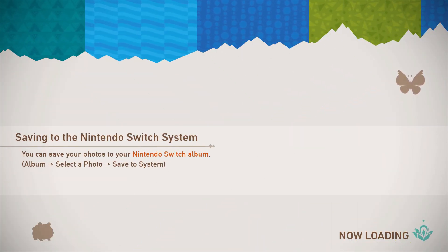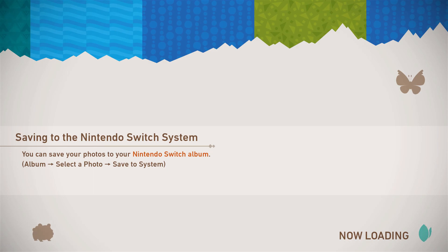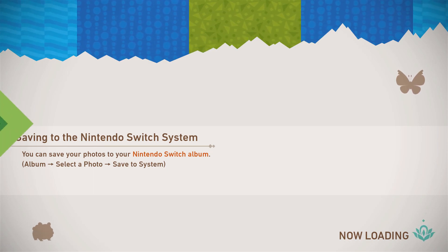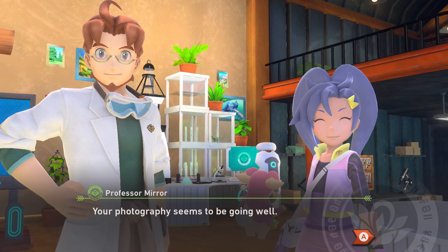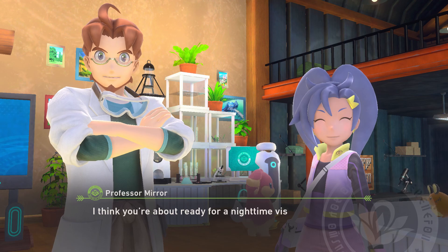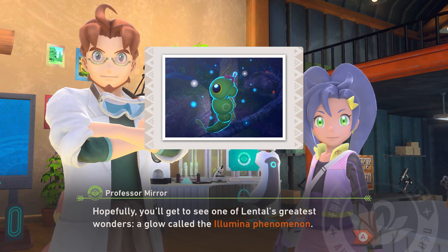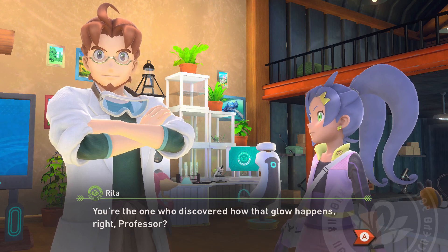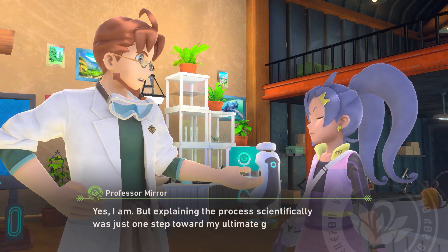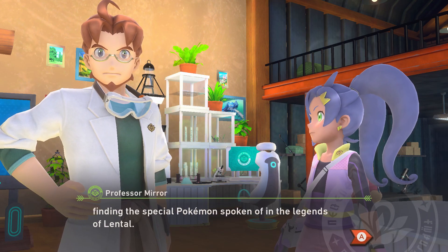Anyway, let's return to camp! And also, you can save photos to your Nintendo Switch if you want to! Your photography seems to be going well! I think you're about ready for a nighttime visit to Floro Nature Park! Hopefully, you'll get to see one of Lentfall's greatest wonders — a glow called the Lumina Phenomenon! You're the one who discovered how that glow happens, right professor? Yes, I am! But explaining the process scientifically was just one step towards my ultimate goal — finding the special Pokemon spoken of in the Legends of Lentfall!